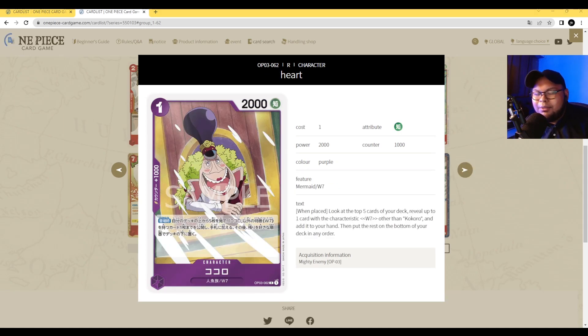Next up we have Kokoro — one-cost 2000 power with Counter 1000. Her ability is on play: look at the top five cards of your deck, reveal up to one Water 7 type card other than Kokoro, add it to your hand, and place the rest at the bottom of your deck in any order. This is your one-cost dedicated searcher for purple decks. It's really quite good and definitely a staple. No reason not to include four of it in purple decks, especially for Water 7 Galila Company purple decks.